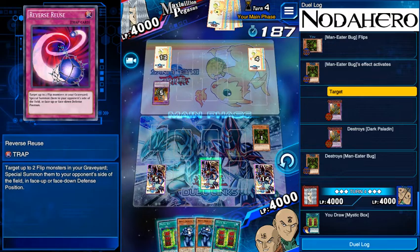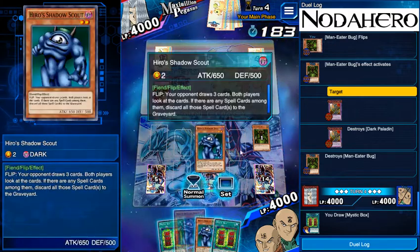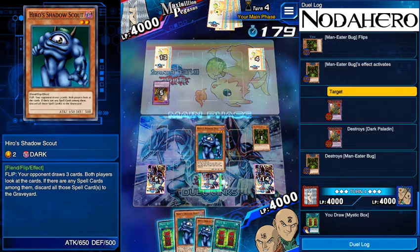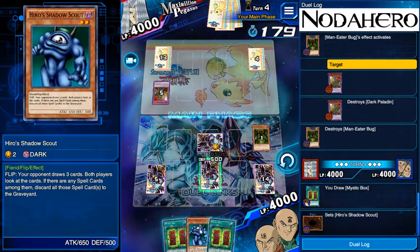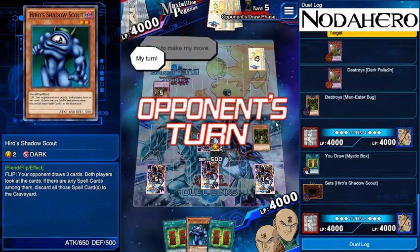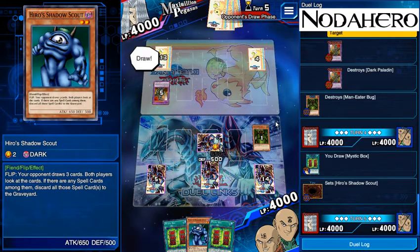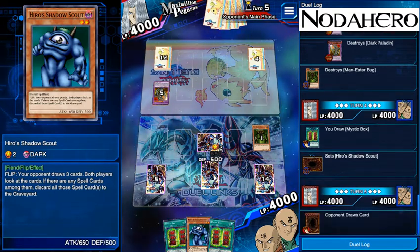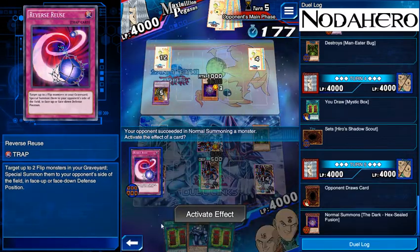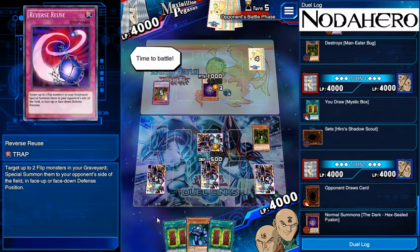There's discussion to be had about whether or not I should play the Shadow Scout — if I play it now I can basically start pressuring him and make him find an answer quicker. Given that I have a second Shadow Scout in hand, I think we're encouraged to be more aggressive about it, even though I could easily see this being wrong. With Reverse Reuse here we can potentially make him draw between six and twelve cards, which could actually just end the game right away.